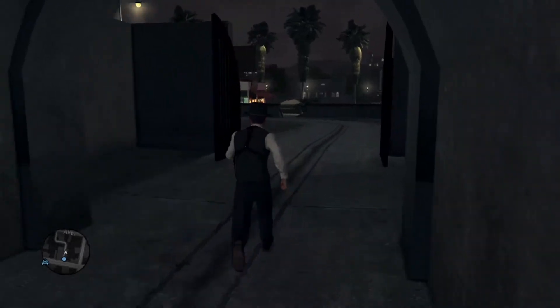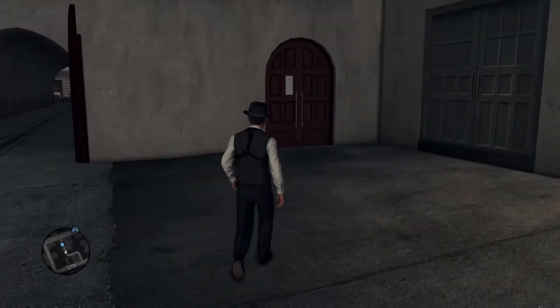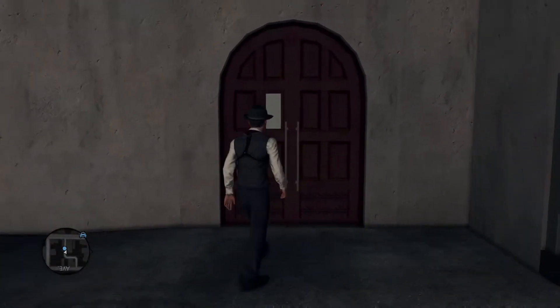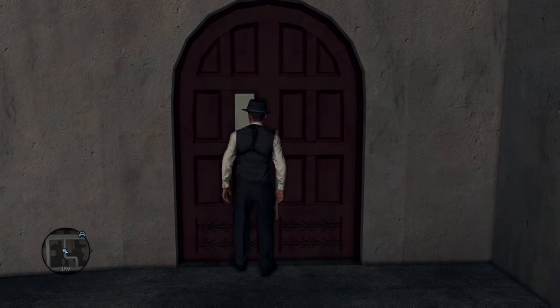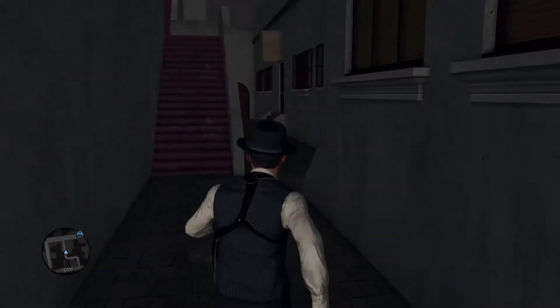So I went around to the back and I saw this door that was missing a panel, and I figured there must be a way inside here. Basically just by pushing my character up against the door, I made it through the right side of the door and got into a secret area.